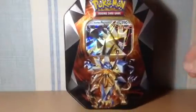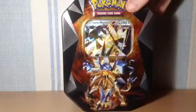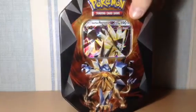I'm not sure what's inside this because I think it's random with tins — I don't know what packs are actually inside of it. The tin looks pretty cool so I'll maybe use it to store some Ultra Prism and Crimson Invasion cards. I'll just open this now.